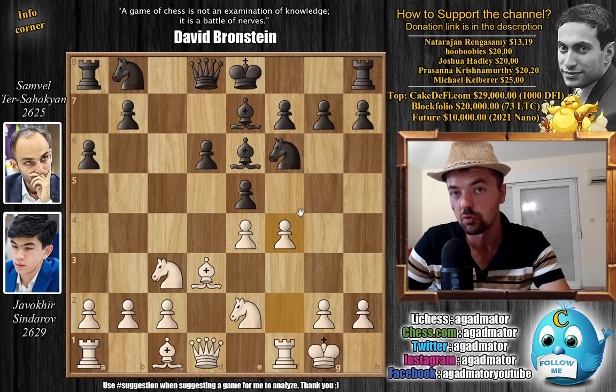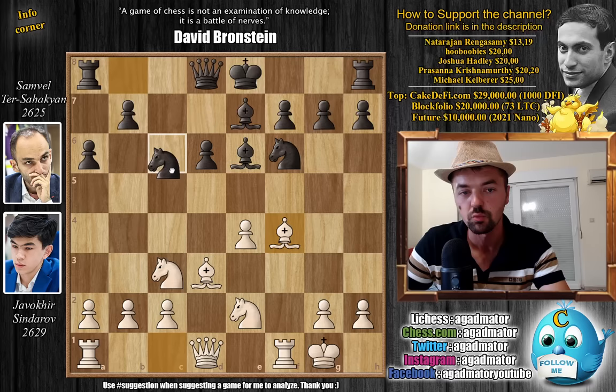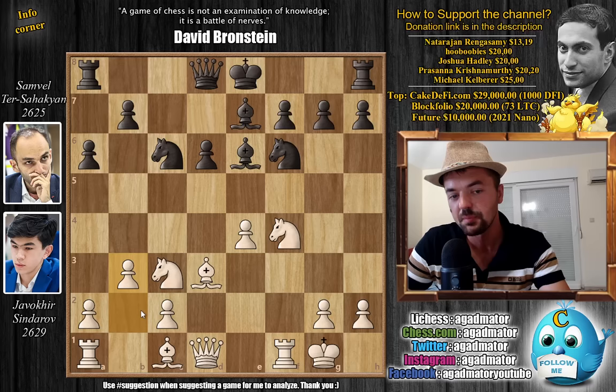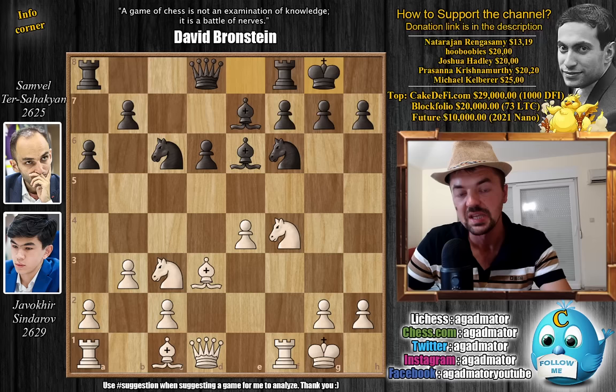We have knight to c6 and now pawn to b3, preparing to fianchetto the dark-square bishop on this diagonal. There is a game that reached this exact same position from last year's Grand Chess Tour in Croatia, in a game between Pampforest and Ivan Czadich where knight to e5 was played. But here we have castles, and it is now as of move 11 that we have a completely new game.